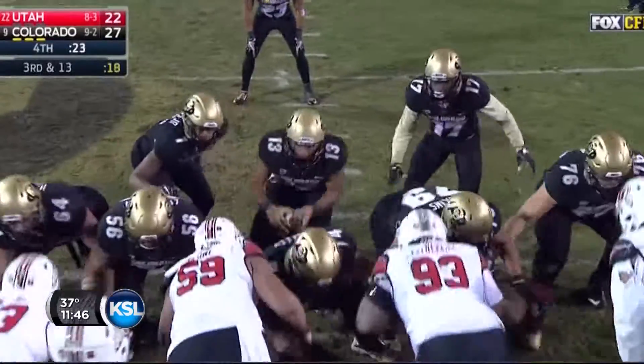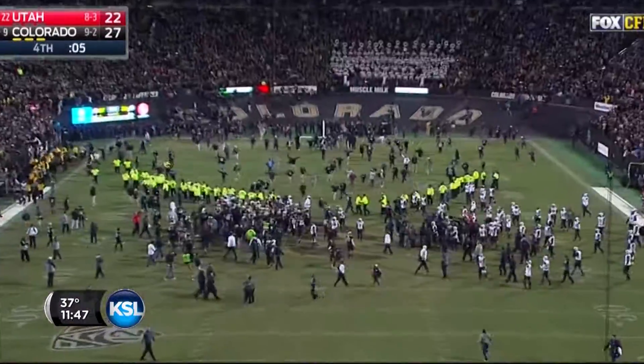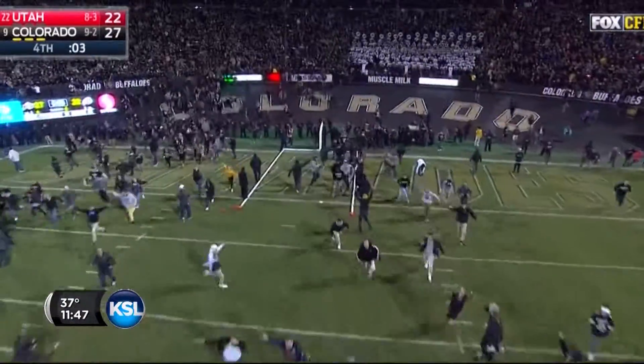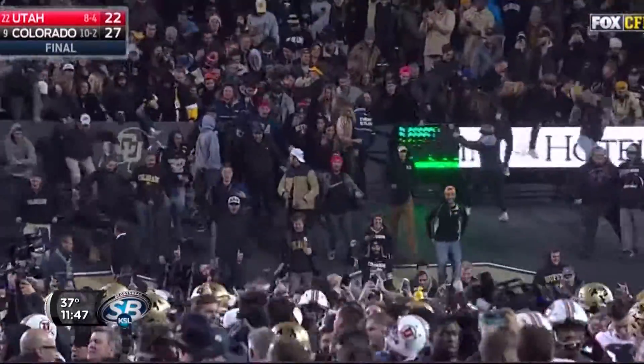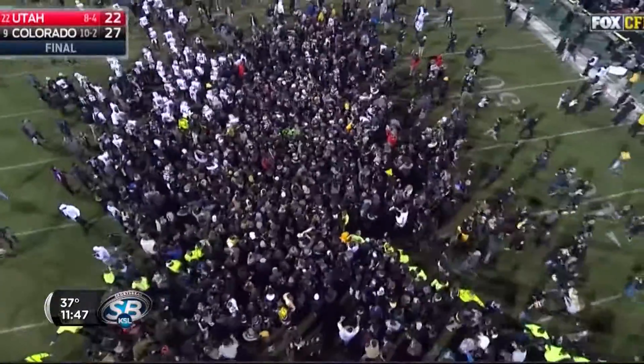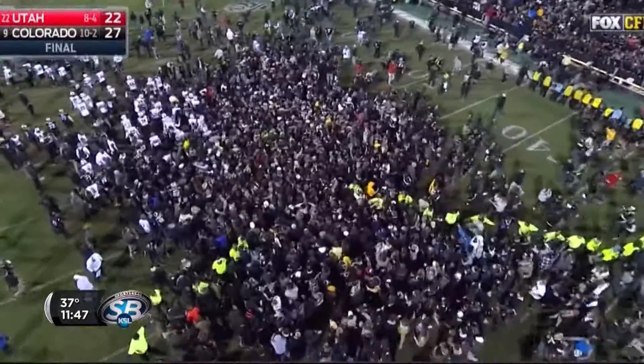Knee taken. The Colorado Buffaloes are Pac-12 South champions. They don't even give the students a chance to take down the goalposts — they come down on their own. Final score here at Folsom Field: Colorado 27, Utah 22.